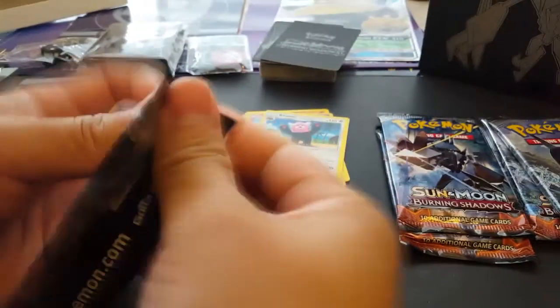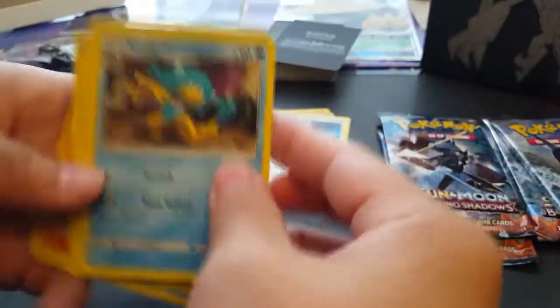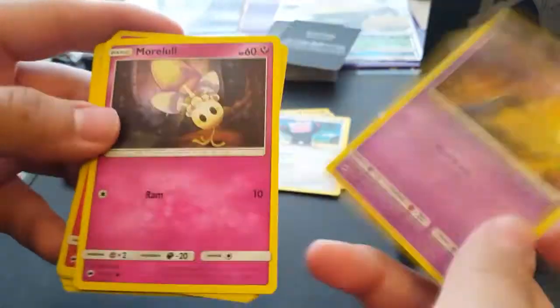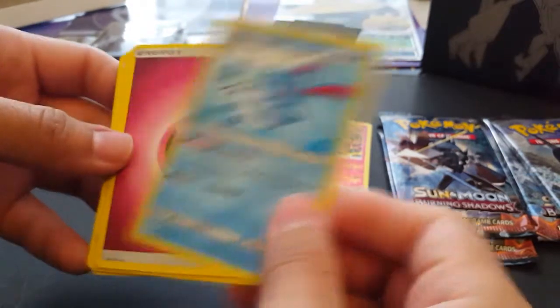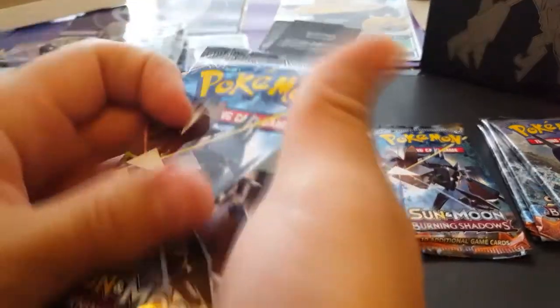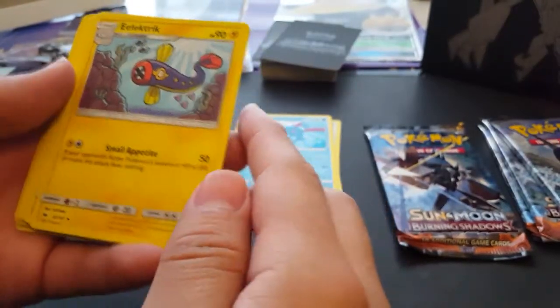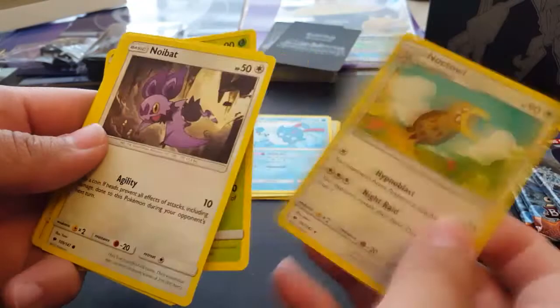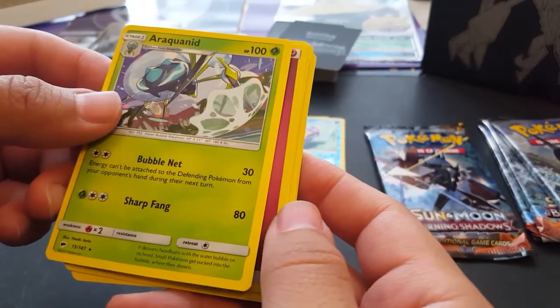Now we're moving on to the featured Pokémon of our box. Interesting — this seems like the same pack. Morelull, Electabuzz, Mudbray, Horsea, Venipede, Sableye — you guys already saw that — Heatmor nice, and Azumarill, and an energy. They seem to be putting an energy at the end every time. Pack four: electric type cards — that's a powerful problem — some Sage, Pikachu yes, and Hakamo-o. I don't think I've seen this character before.